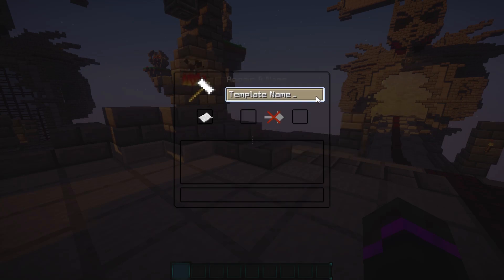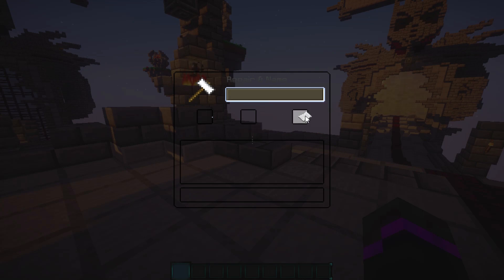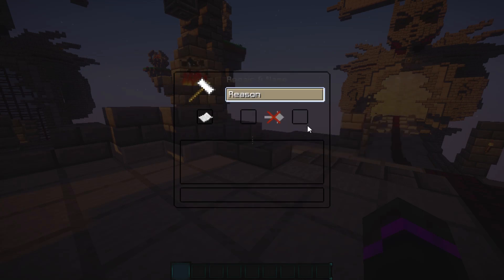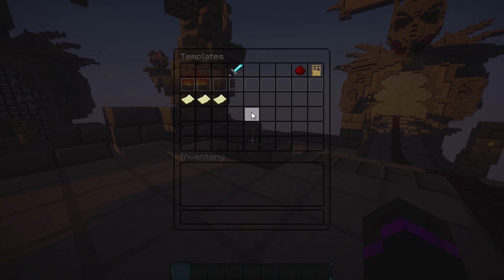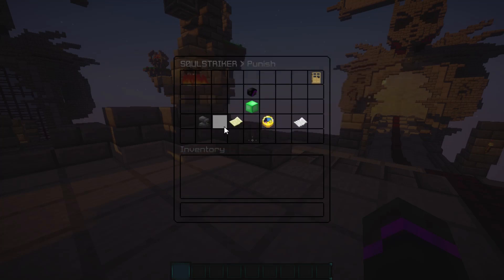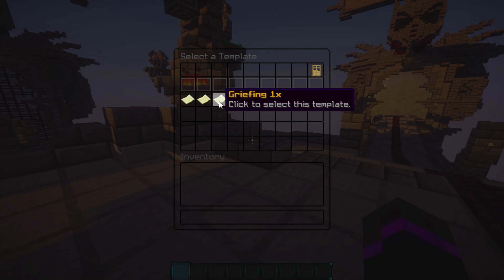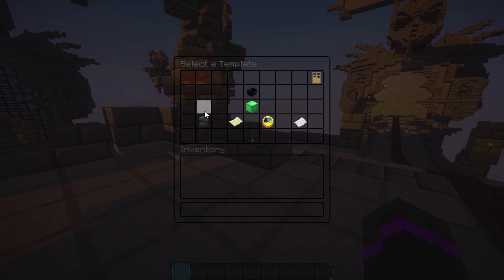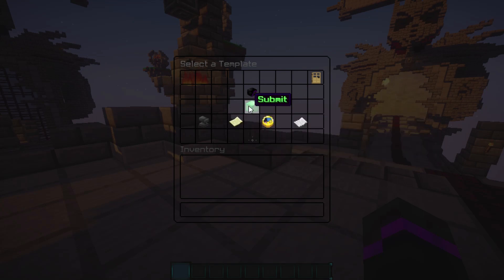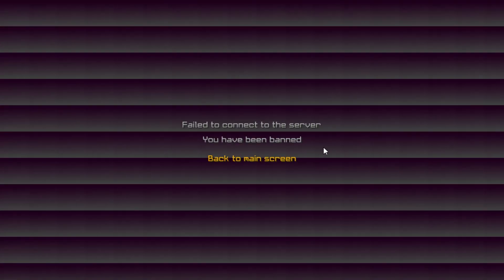We're going to create a ban template called 'hacking'. Right-click to set it to permanent because we don't want any hackers at all, then type the reason as 'hacked client' and submit. Going back into the menu, clicking a username, going to punish and then templates — you can see all the different templates. Each one is specified for a different reason and duration. Select 'hacking', it shows you the duration and reason, and then you can submit to apply it.